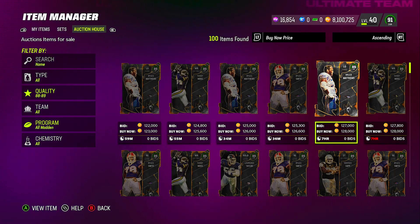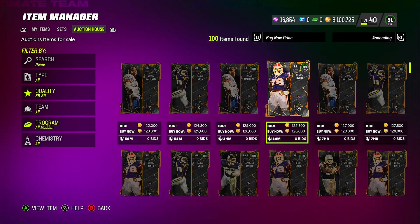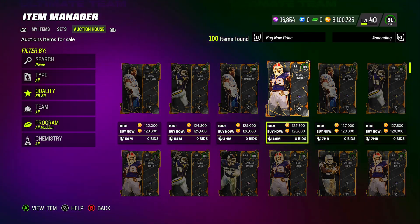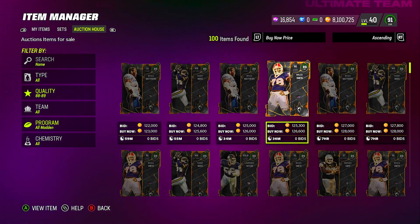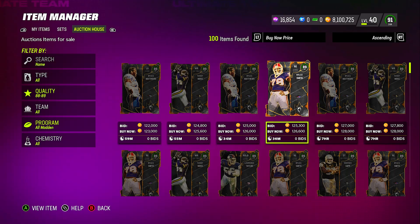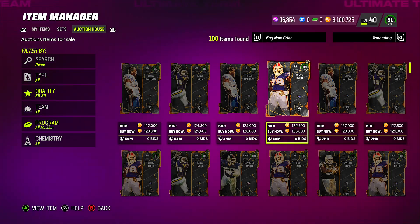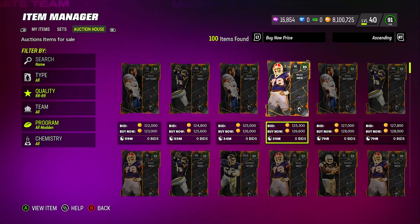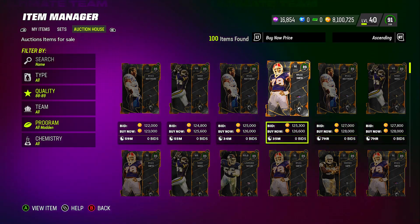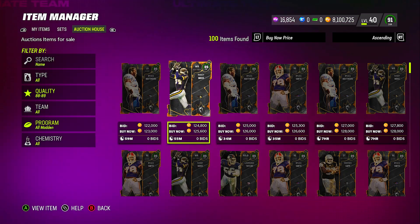I want to show you guys the best and effective way to do it, because this morning these All Madden 89 OVR players went up to like 250 to 300k. That was ridiculous. When I saw that — they barely even mentioned they're going to use some of these players in the set — I logged in real quick to check prices and it skyrocketed. They were all buying up and going for over 200k.